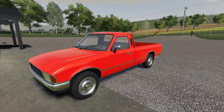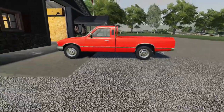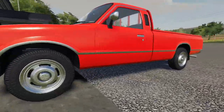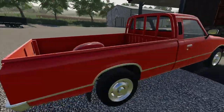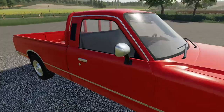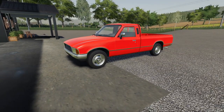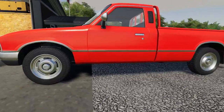All right guys, here it is — this has been something I've been thinking about for a very long time. We are gonna beat up this 1978 Lizard. That's right, you probably have used this every time you started a new game in FS19, and you've probably always made fun of this pickup truck. I have too. I've always wanted to get rid of it as soon as you're starting a new game or a new farm — this is the first thing to go.